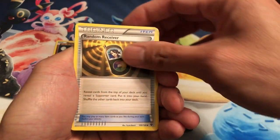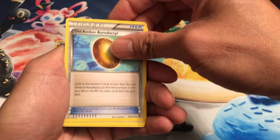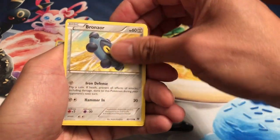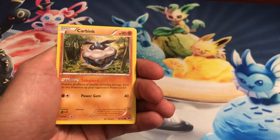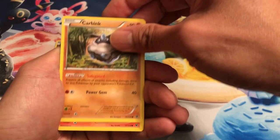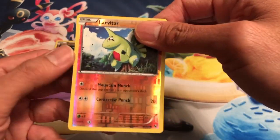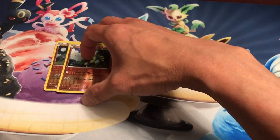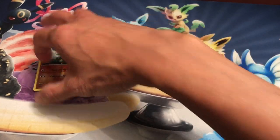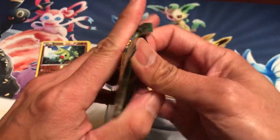If you like this video, smash the like button. Comment down below which set you'd like me to battle against Unbroken Bonds next. In this fourth pack we've got Carbink, Fennekin, and another reverse holo — Larvitar. That's four reverse holos out of five packs. Here's the last pack for Fates Collide!